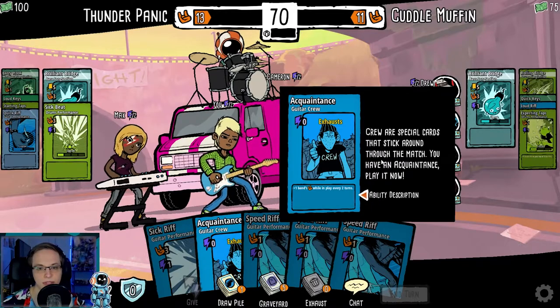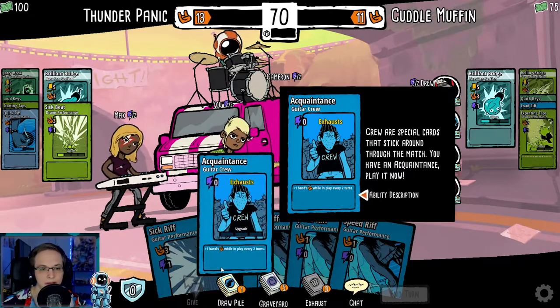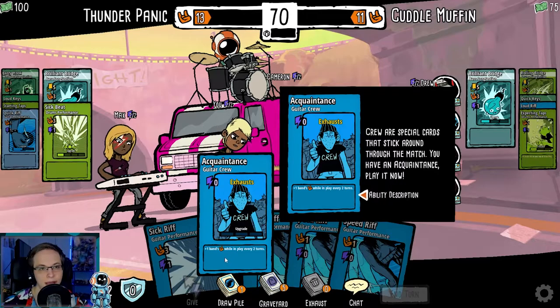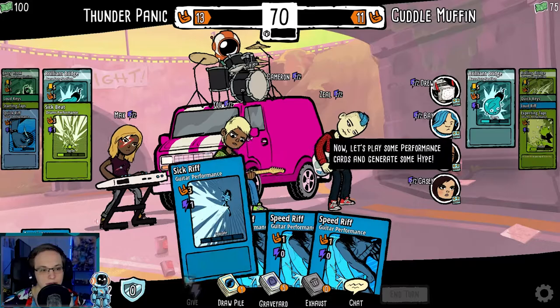Crew are special cards that stick around through the match. You have an acquaintance — play it now. So we got an acquaintance here: guitar crew, it's free, plus one energy while in play every two turns. So we have that.